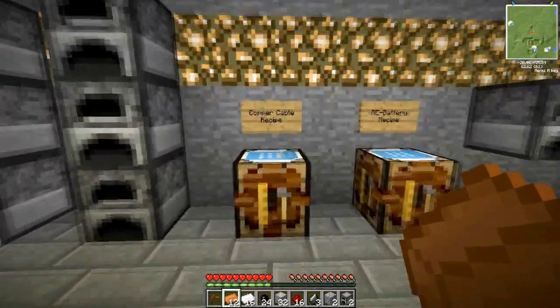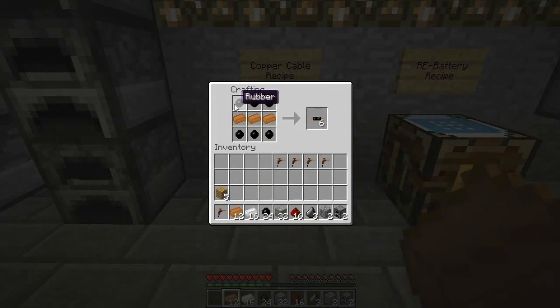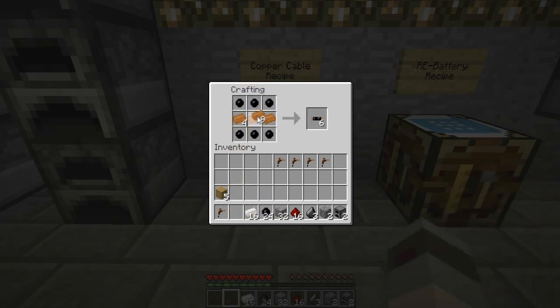The first thing we're going to make is a copper cable using our copper ore and our rubber. As you can see, this is the recipe here for copper: three pieces of rubber along the top, three along the bottom, and three pieces of copper in the middle. I'm actually only going to be making four. As you can obviously see, it actually is showing that there are five of each item in here.